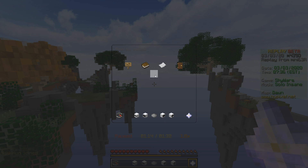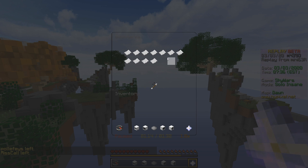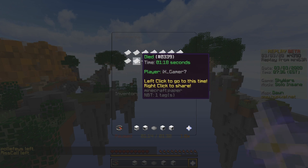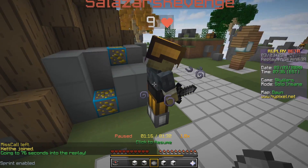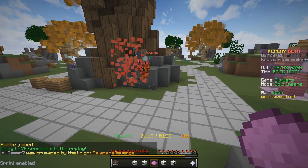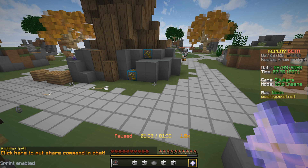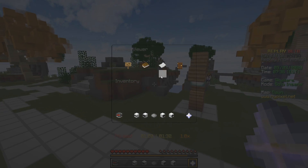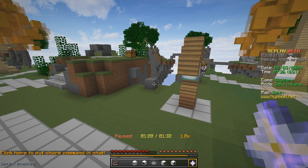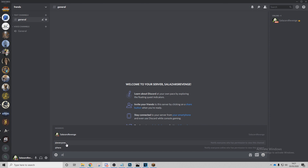Back in the main menu, the bookmarks section allows us to view specific timestamps in the game where a player was killed. Left clicking on it warps you to that player at the moment they died and allows you to continue watching from there. Right clicking produces a link in chat which you can send to all your friends — quite useful if you want to show off how you killed someone.